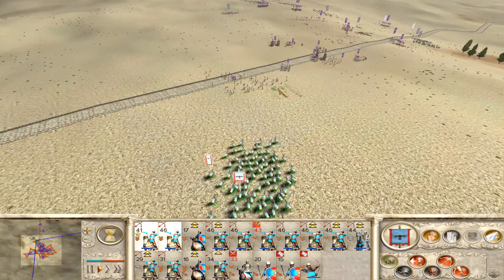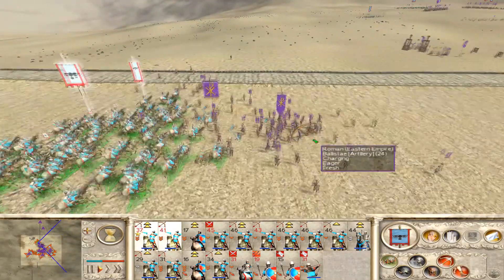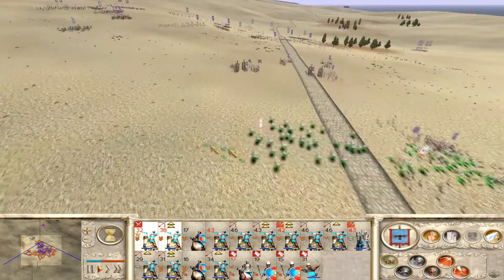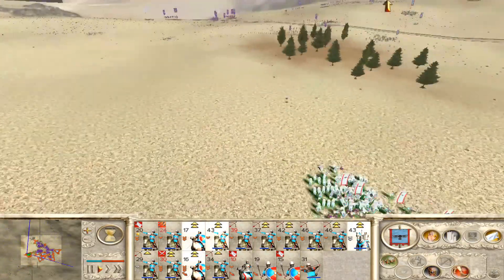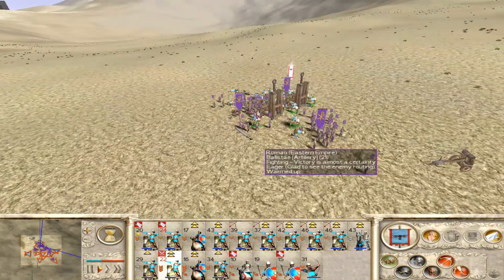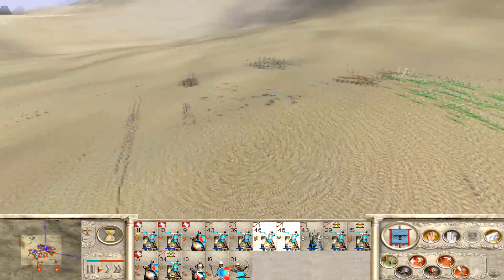We're actually going to have our cavalry units charge them — have them stop running away and actually charge, with the two units we had behind catching up. Then we have our horse archers charging to try to take out the enemy general unit, which is actually an archer unit. We also charged some of our horse archers into the enemy artillery, which did not end well. The enemy artillery was actually able to make some of our horse archers rout, so that is not great.